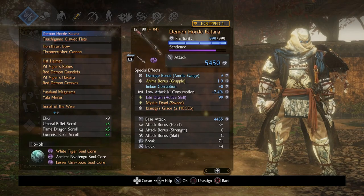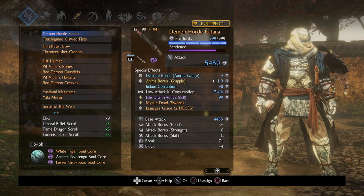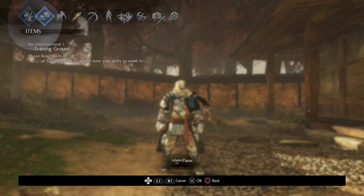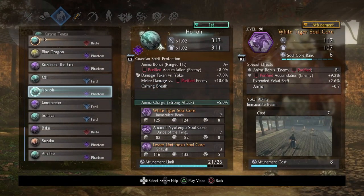I am using a demon horde katana because I really like this anima bonus on grapple. I wanted to have a lot of anima generation because the overall setup that I'm using is fairly expensive, but it's pretty fun. My claws are fairly standard. Let's get on to the guardian spirits and the choices I made.